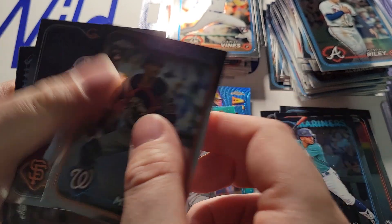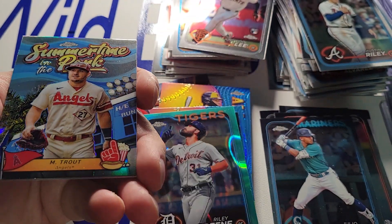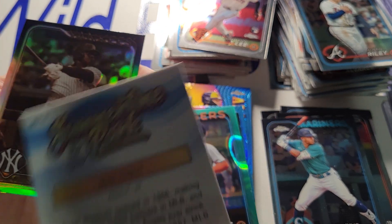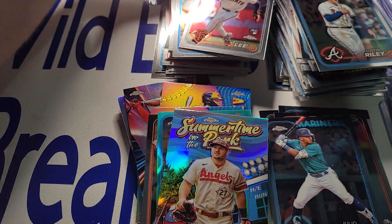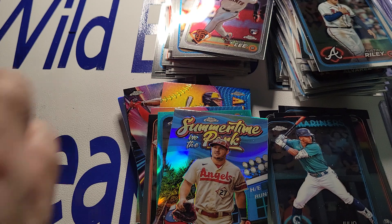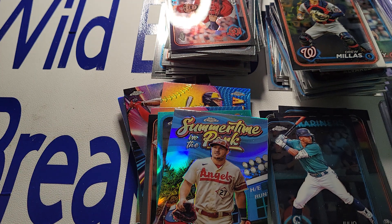Drew Miller, Young-Hoo Lee. Contreras. Summertime in the Park — Mike Trout. Decent pull there, don't believe it's any kind of parallel. And the Juan Soto sepia. So Soto could still be in the mix for that MVP race. I don't know if it'll come down to the wire, but pretty decent lead last I checked. Maybe the lead for Otani was thinning a bit with the Ketel Marte behind him — but we shall see.